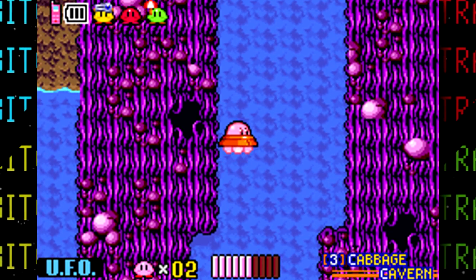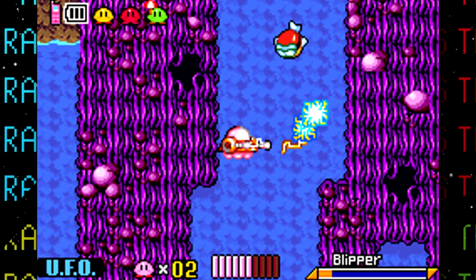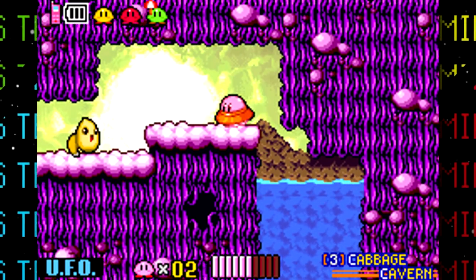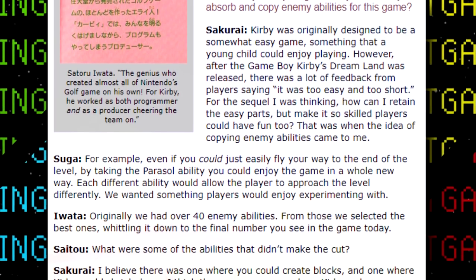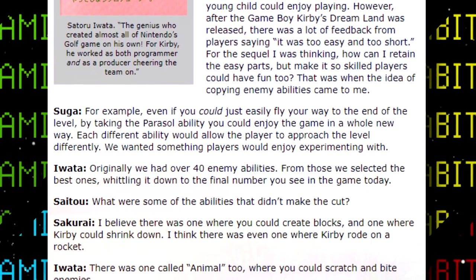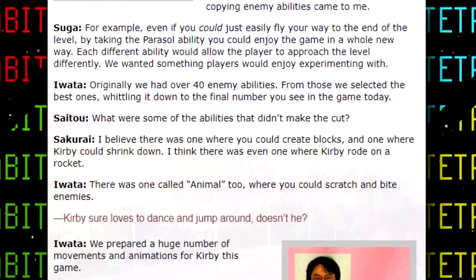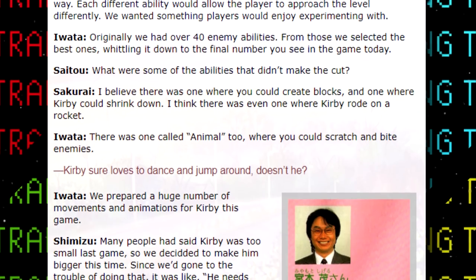In addition to the mini ability, there are actually about 15 more cut abilities. According to Satoru Iwata, who at the time was a producer for the game, originally the game had over 40 enemy copy abilities, but the best were selected and this number in the final game was reduced to about 25. Masahiro Sakurai and Mr. Iwata have also mentioned that some scrapped abilities included one where Kirby could create blocks, one to ride a rocket, and one to turn into an animal that would scratch and bite enemies. The latter two eventually did get used in future Kirby games.